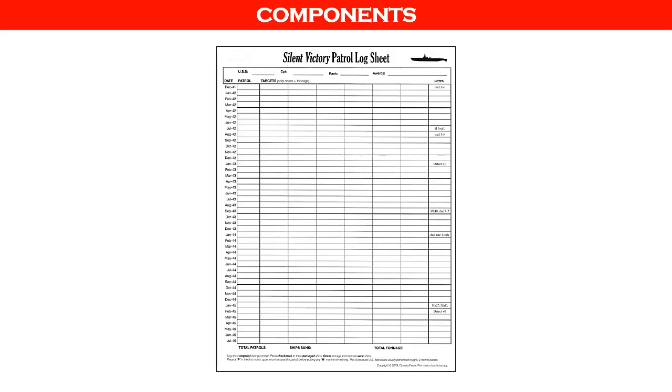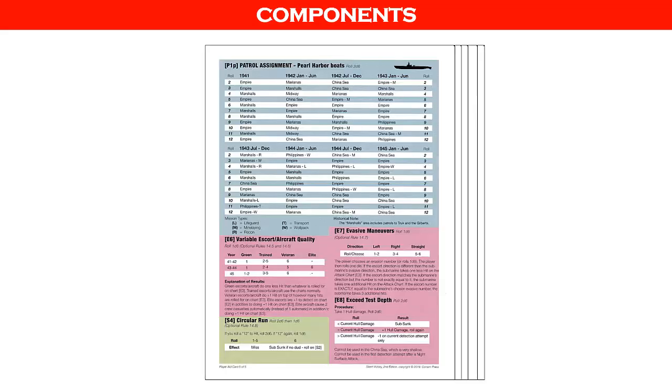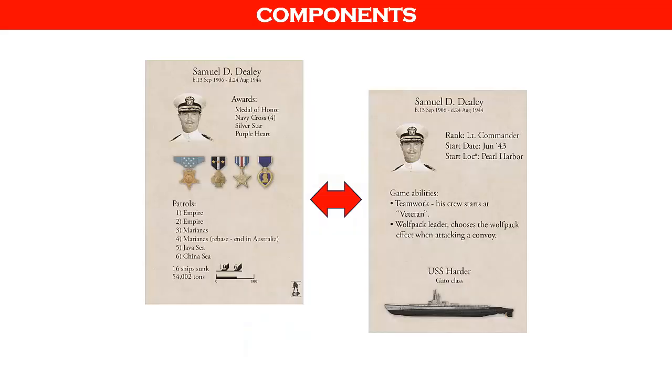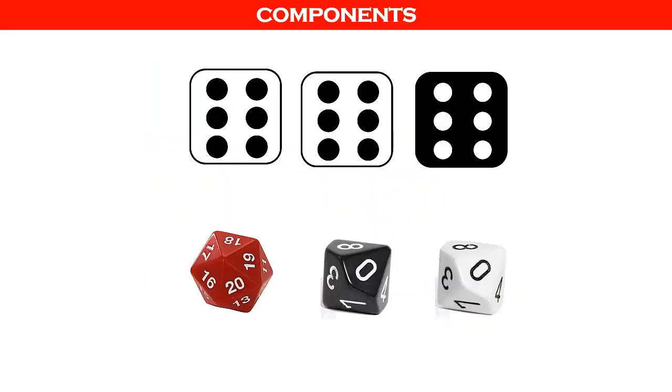There is a patrol log sheet that should be copied before initial play. There are five two-sided player aid cards with charts and tables used to resolve game functions. There are three patrol map cards whose use is optional. There are eight double-sided captain cards that can be used for optional historical patrols. And lastly, there are three six-sided, one twenty-sided, and two ten-sided dice.